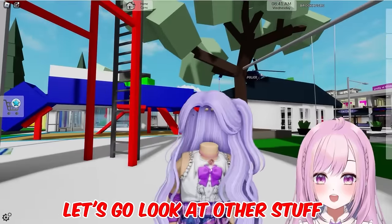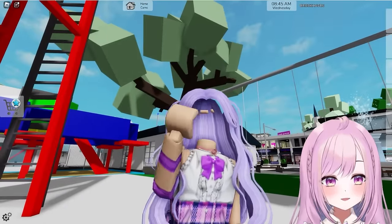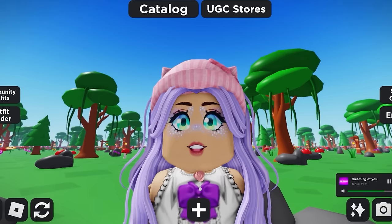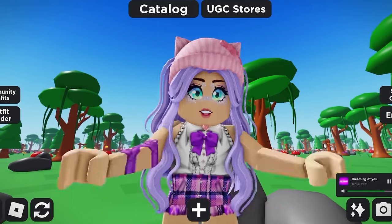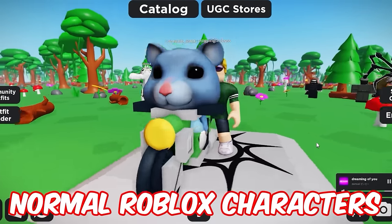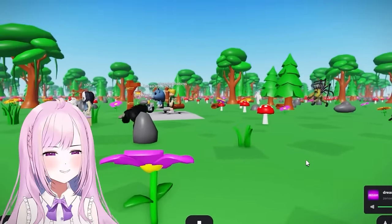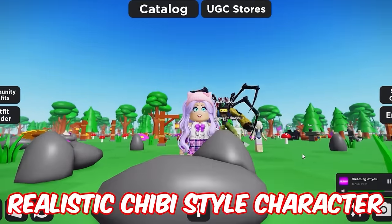Now let's look at other realistic and super cool stuff, including hella stuff and core blocks. For those without Robux, make sure you keep watching so you won't get left out. Normal Roblox characters usually look like the classic blocky style, but as time went by there are really weird characters — like a gorilla — and even a realistic chibi style.